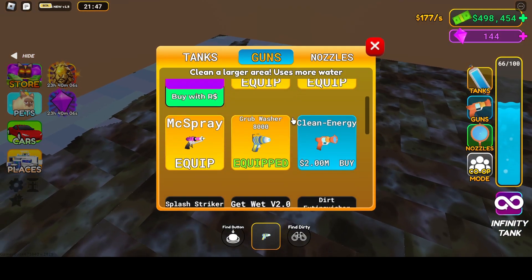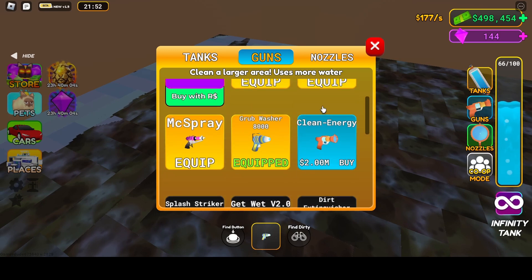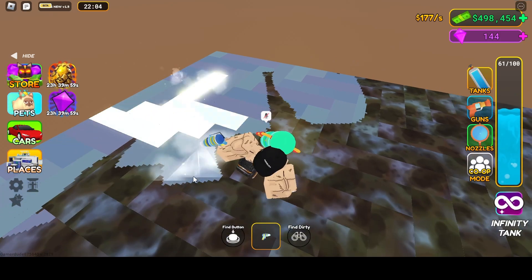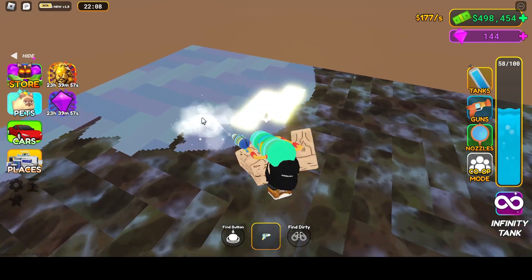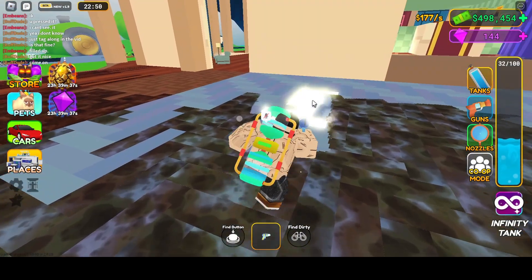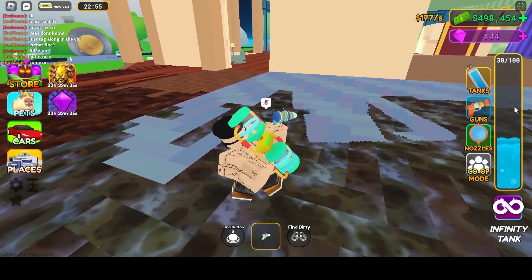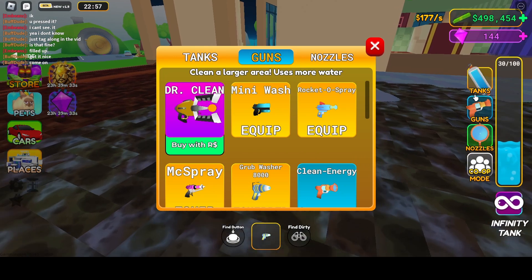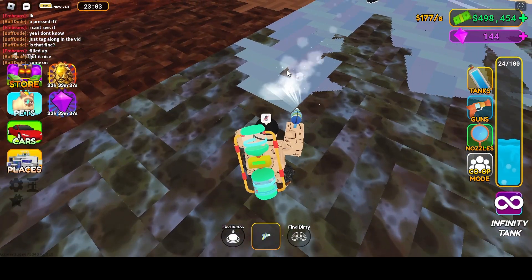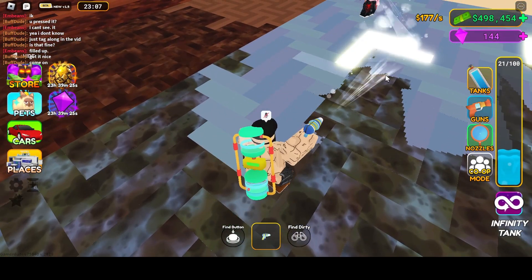I have a grub washer clean energy for two money — that's gonna make way more money for that one. There are upgrades, so you gotta upgrade your gun and your tank right here. Dive tank for a million — I'd say I'm closer to reaching that than the two million.